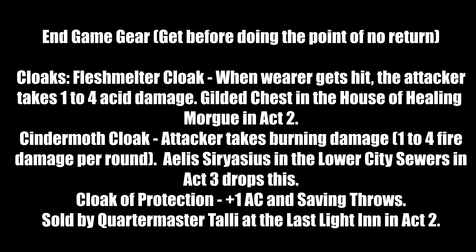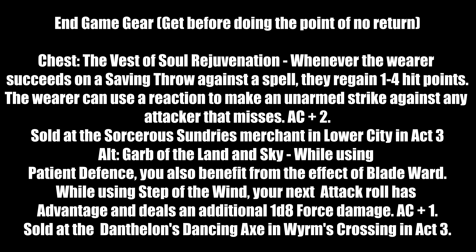For chest pieces: Vest of Soul Rejuvenation — when the wearer succeeds a saving throw against a spell they regain 1-4 hit points. With our high Dexterity and Evasion, this will happen quite often. The wearer can also use a reaction to make an unarmed strike against any attacker that misses — plus +2 AC bonus. Found at Sorcerous Sundries vendor in the Lower City in Act 3. A good alternative is the Garb of the Land and Sky — while using Patient Defense you gain Blade Ward, meaning 50% resistance against bludgeoning, piercing, and slashing. While using Step of the Wind, your next attack has advantage and deals additional 1d8 force damage, plus +1 AC.